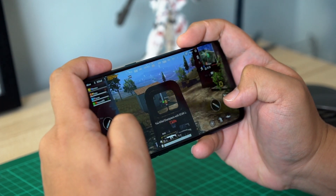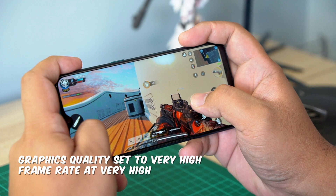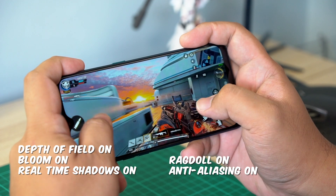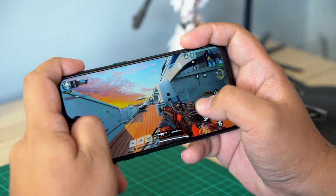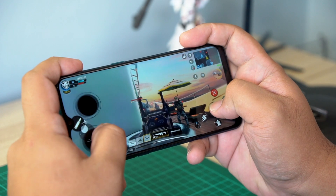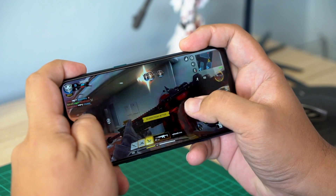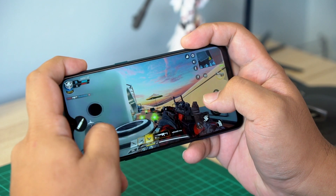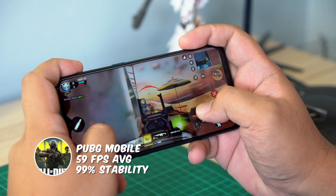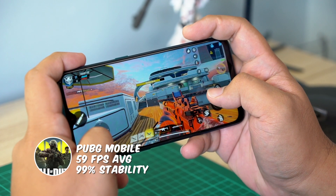The very last game is one we've been spending a lot of time playing recently — Call of Duty. COD is a very fast-paced game so having stable frame rates is extremely important. The good news is the Realme 5 Pro got an average of 59 frames per second at 99% stability, so we had no trouble running around and getting kills. If you really wanted to, you could bump down the graphics a bit and max out the frame rates to get it running even smoother.